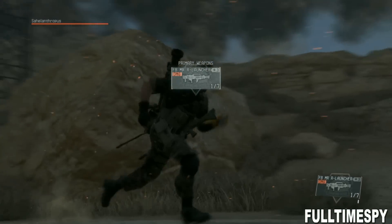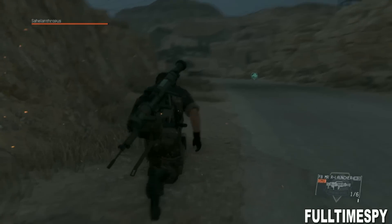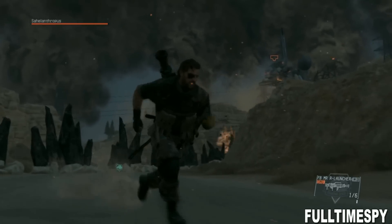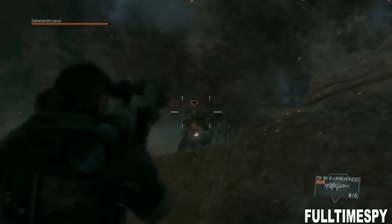First I call in the air support right away. And while I'm running away from the Cylentropus I shoot my rockets at him. And I'm running to a vehicle I know the location of — some kind of anti-air vehicle I think.